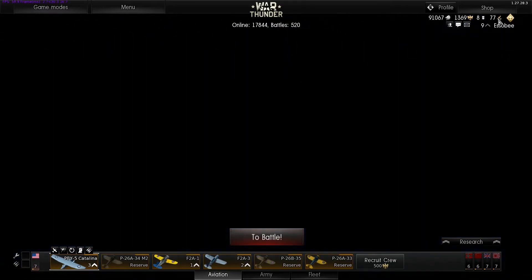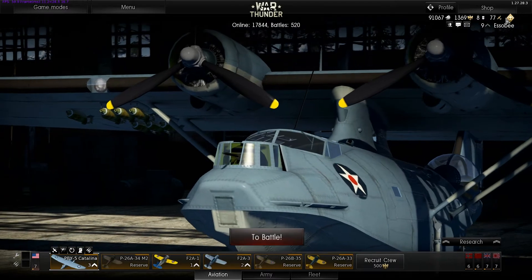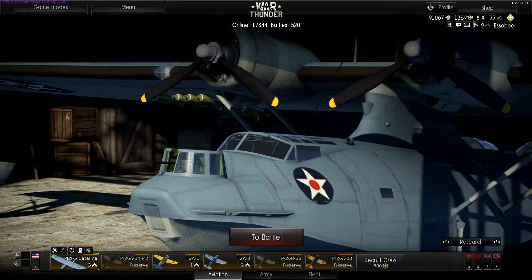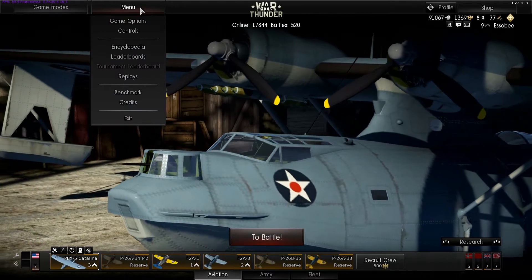This shows the number of planes you have, and if you have a premium account, it will show you how much time you have left on it.